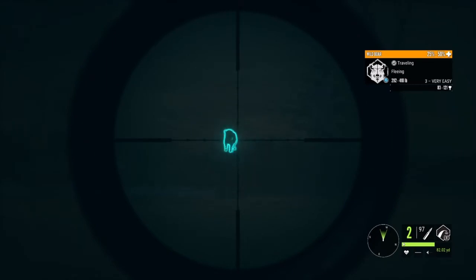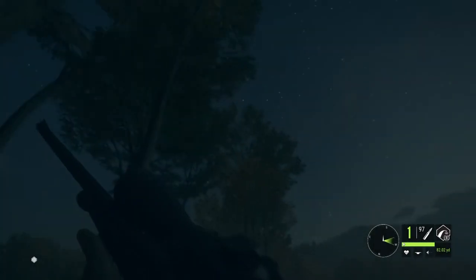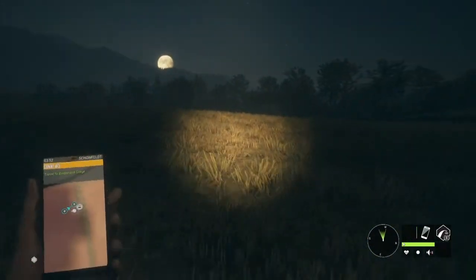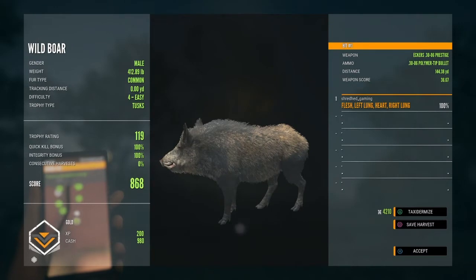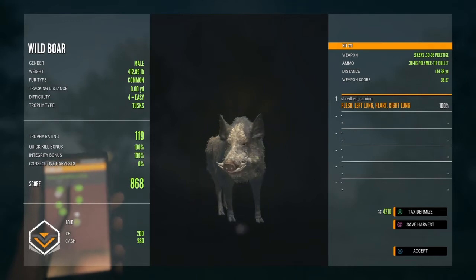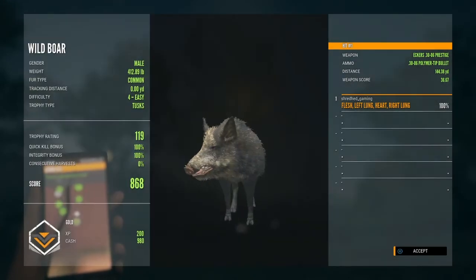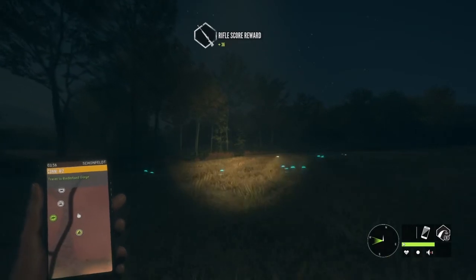Put another shot in him just because I don't want to have to track him. Tried to get a heart shot there but he doesn't quite have that penetration. Let's go pick up this level 4 wild boar and see if it holds integrity. There we go — 100%. 100% integrity on a wild boar with the 30-06. It seems pretty overpowered for things like boar and even whitetail, but that's what everybody wanted and EW definitely delivered.